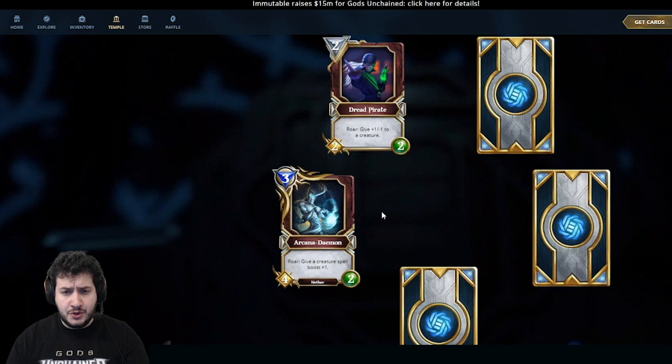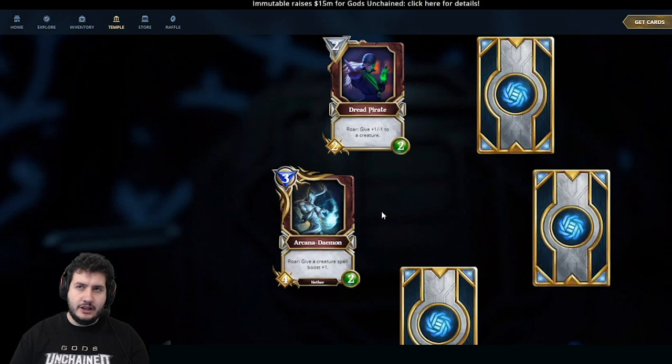Dread Pirate — one of my favorite cards. It's a 2-mana 2-2: give +1/-1 to a creature. This has a lot of flexibility — it can be used as removal for a 1-health minion, to trade up certain creatures, or just aggressively on one of your own creatures to get in that one extra point of damage. Love the flexibility of this card.